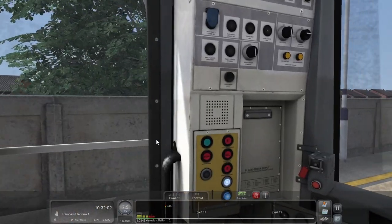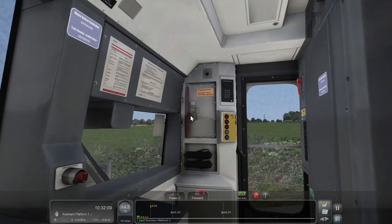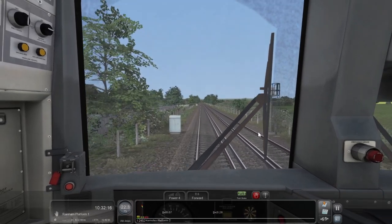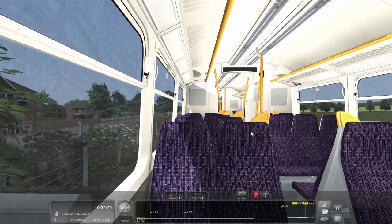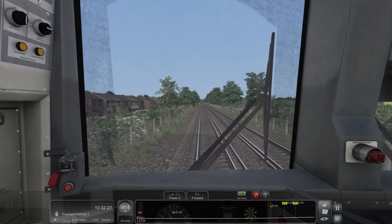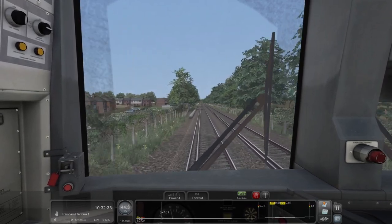Six miles. Let's get the window open. This is like the only route where I've seen it — it tells you about the whistle boards, it has the little horn symbols. It's the only route I've seen with them, and the original Chatham Mainline had them as well — the whistle boards.